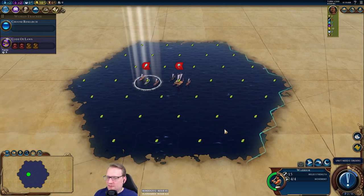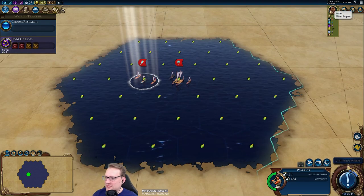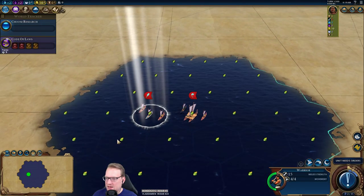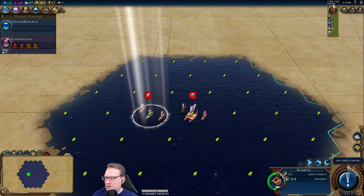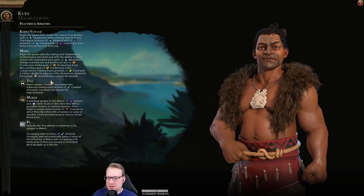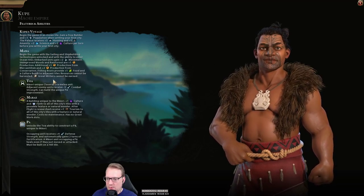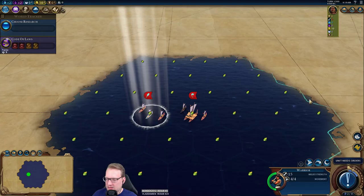Hello YouTube and welcome into the start of a brand new Let's Play for Civilization VI. I'm the Game Mechanic here with you as always, and this is a weird start. Where's the land? We are of course playing Kupe today, who starts in the middle of the ocean with a couple free techs and has some really, really cool unique abilities.